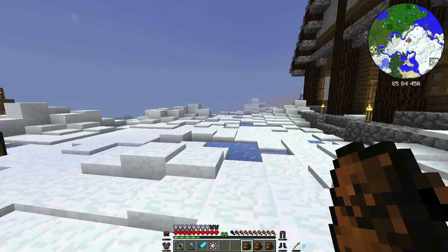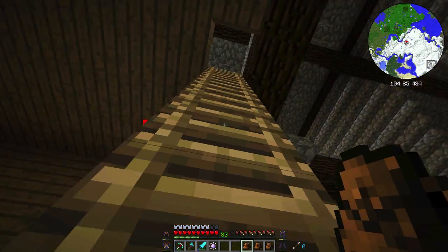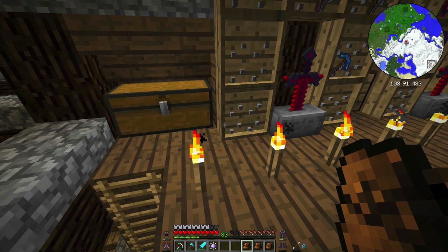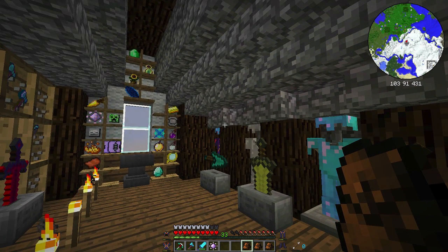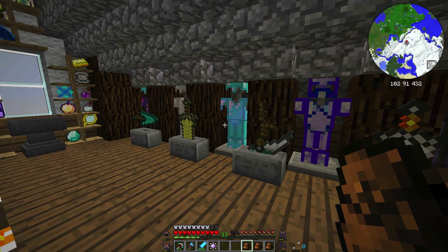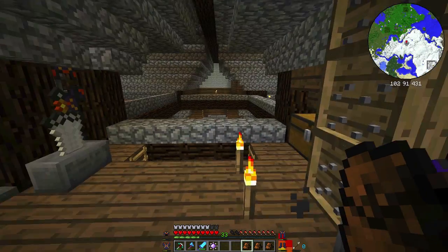Welcome back — look at this, we are getting there on our house. We've got a fancy front yard and all of these decorations built up here. Let's take a little look at our last build project from our last episode — here is our armory. You can see I have neglected the lighting once again, and I apologize about that. I've been working on some other Minecraft projects and it completely slipped my mind.